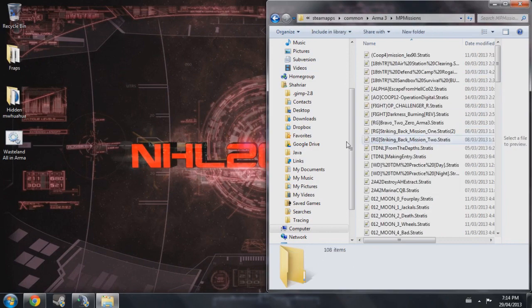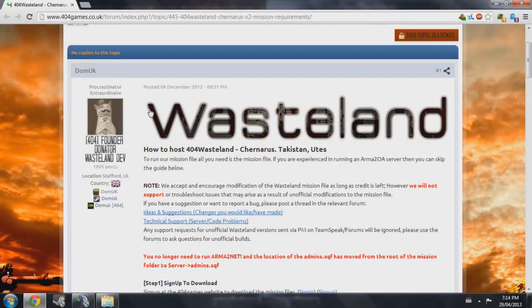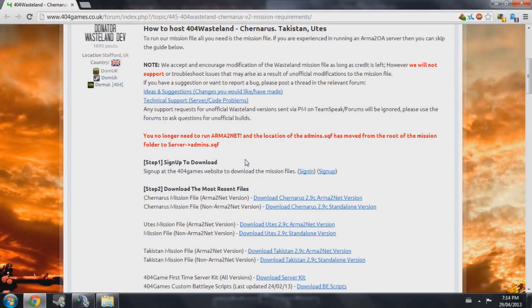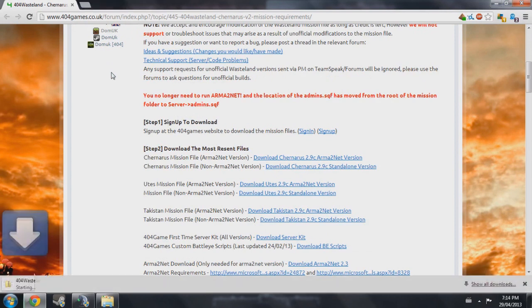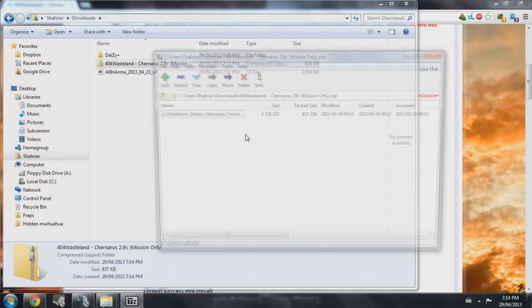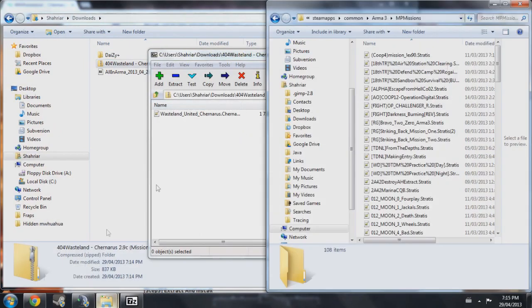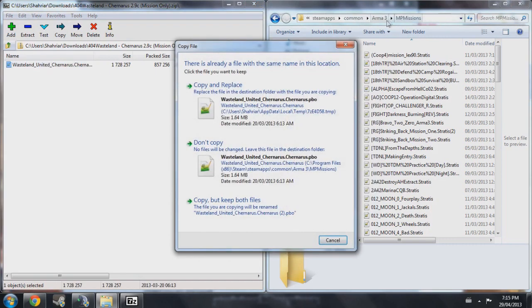Go back to your Arma 3 directory and navigate to the MP Missions folder. Open your browser and download the Wasteland Mission — the link will be in the description. Download the Janaris mission file, the non-Arma2.net version. It opens up as a zip file, so open that with 7-Zip. Inside is a PBO file that will be used for MP Missions — that's how we're going to host the mission. Drag the PBO into the MP Missions folder in your Arma 3 directory.